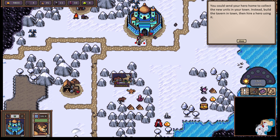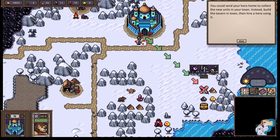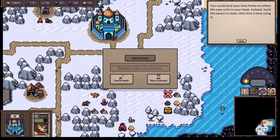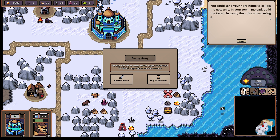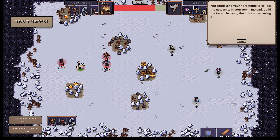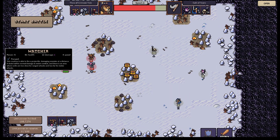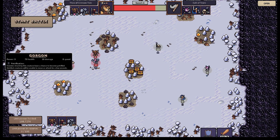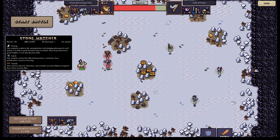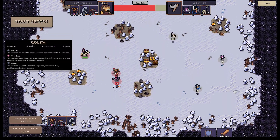This one's easy. Moderate still here for the bears. Let us attack the Beholder down here. You could send your hero home to collect new units in town — instead, build a tavern in town, then hire a hero using it. Control battle — skip to outcome. Stone Watcher and ranged units. Gorgon petrification — enemy struck by this creature have a chance to become petrified. And we are immune to that with our inert units. They are locked together, these two? Interesting. So I split them up. We can split up the gunners. Start battle.